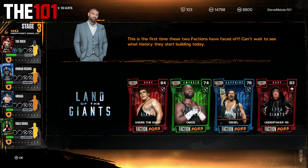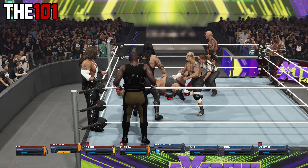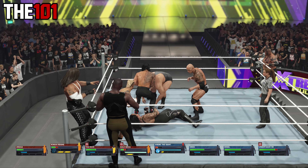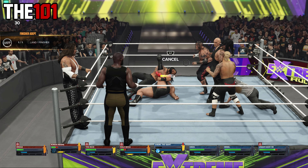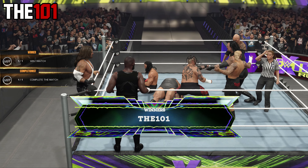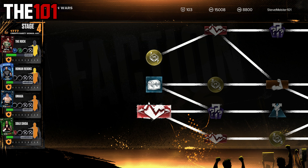Next up was a six-man ladder match, which can always go either way and you do need a little bit of luck. Thankfully that luck was on our side, with Umaga grabbing the briefcase and the victory. We get a slight health increase on route, but it is then time for the last match on stage three: the Team of the Land of the Giants — Diesel, Umaga, and Andre the Giant — taking on my four members of the Bloodline. This one actually ended up being much easier than expected, with our focus just on Andre, and somehow managing a quick victory via the spear by Roman Reigns.